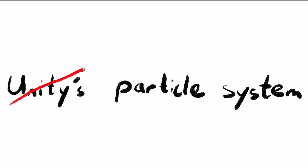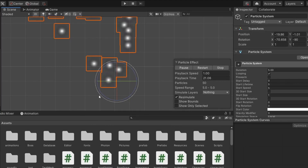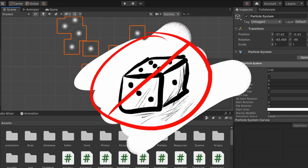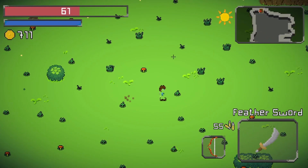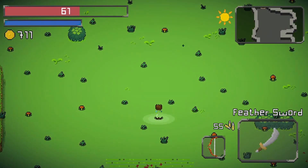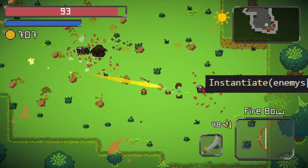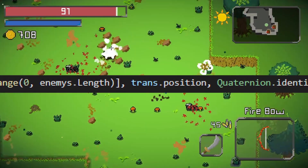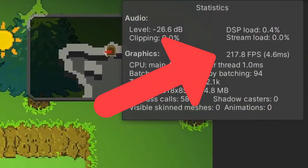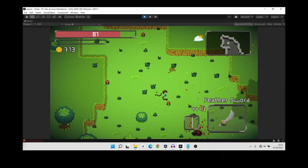This was because I created my own particle system, and I found out I can spawn random particles with random sprites. To keep it short, I coded a so-called object pooling system, which means we are reusing already instantiated objects. This gives us a limited amount of game objects in the scene and we aren't calling the Instantiate method — which takes a lot of time. At the end we got about 220 FPS on average, which is impressive because the game still looks the same.